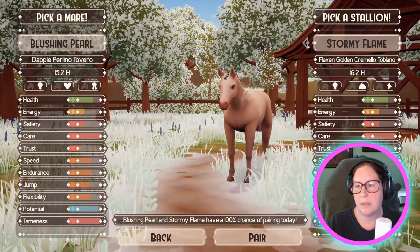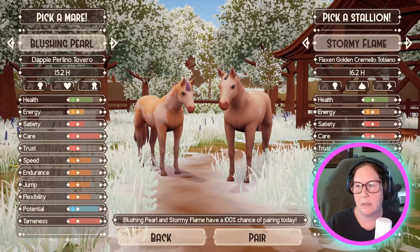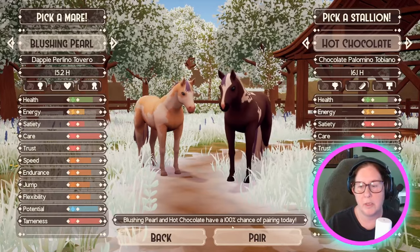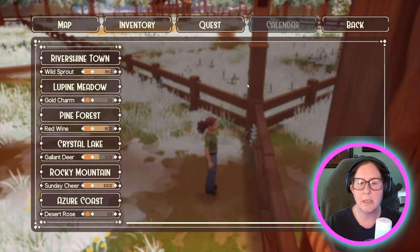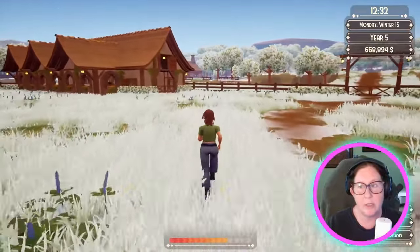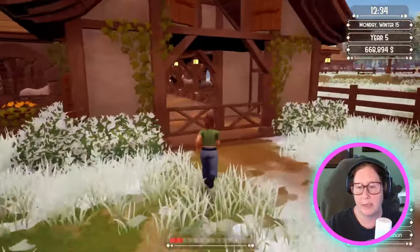Not Stormy — dapple Perlino Overo to a chocolate Palomino Tobiano. They have a 100% chance, so that's excellent. Rocky Mountain — I can take Golden Star there to Rocky Mountain and get her 5% on her flex! Let's do that.